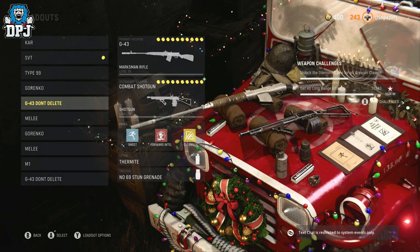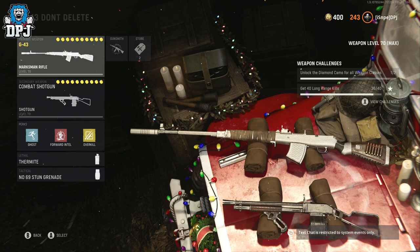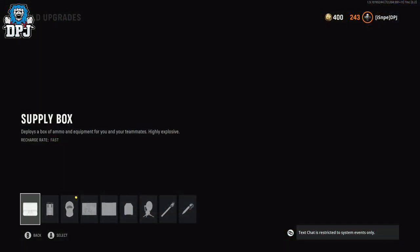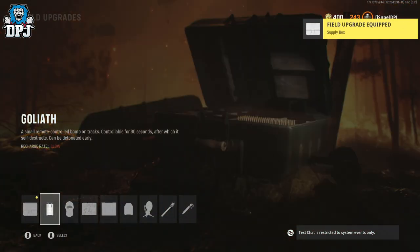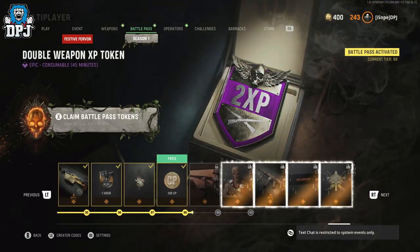The one problem with this weapon is you run out of ammo extremely fast. So if you want to use the ammo crate for your field upgrade, it probably makes sense — it's probably what I should put on, I don't know why I don't.